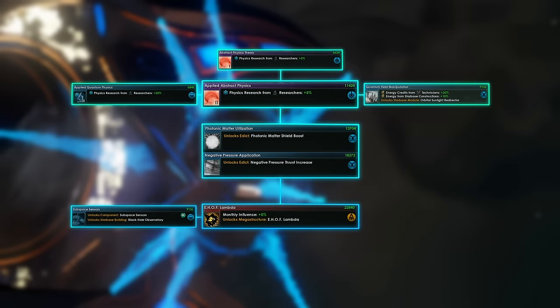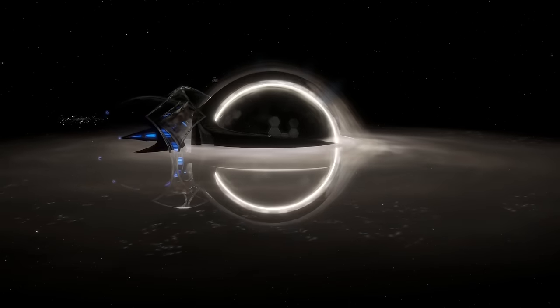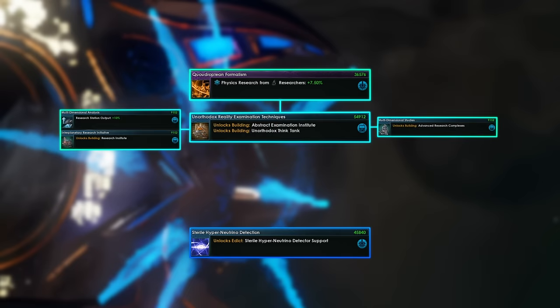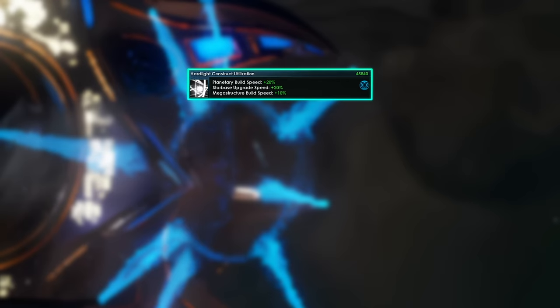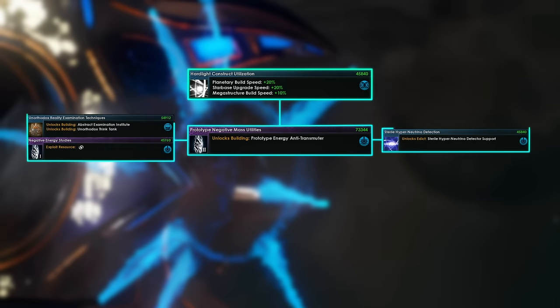The E-Hoff Omega is the third iteration, allowing you to reach any star type. To unlock it you will need Sterile Hyperneutrino Detection, which requires Quadropian Formulism, then Unorthodox Reality Examination Techniques, as well as several vanilla technologies. Having researched all of the above, you will only need Dark Matter Drawing and Tachyon Sensors to unlock Sterile Hyperneutrino Detection. The second tech you will need is Hard Light Construct Utilization, and the third one is Prototype Negative Mass Utilities, which requires Unorthodox Reality Examination Techniques, Negative Energy Studies, and Sterile Hyperneutrino Detection.